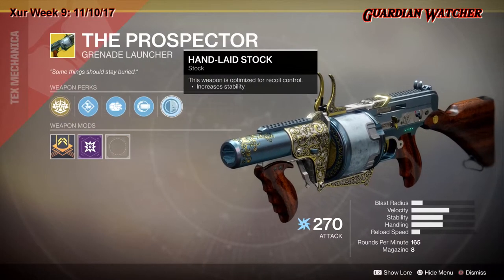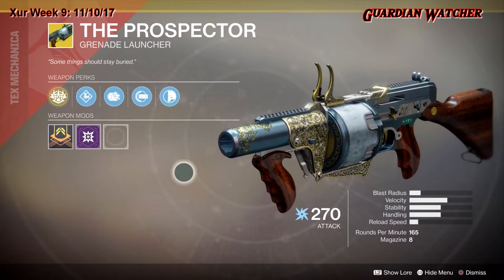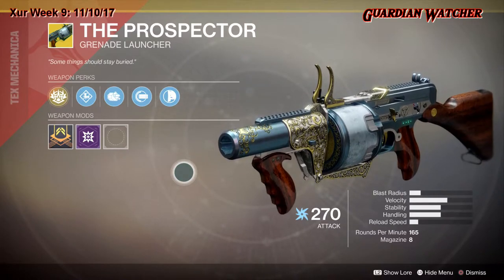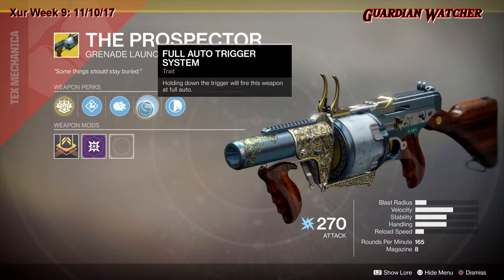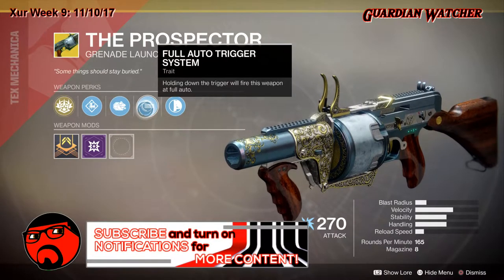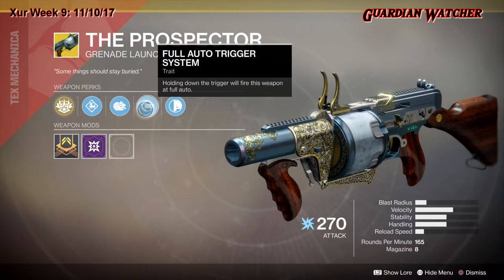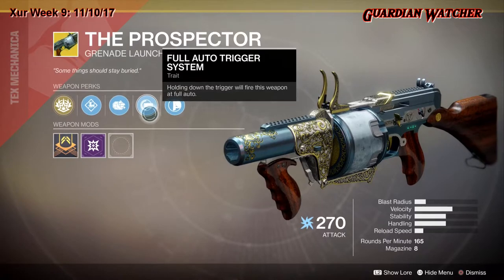It also has Handlaid Stock. Grenade launchers aren't in the best place in Destiny 2 right now, but just for the fact that it has full auto it's a little bit better. We're probably going to give this a Tier 2.5 in both PvE and PvP. It does have 8 rounds in the magazine. Also, Tess Everett has the ornament for it this week, so go ahead and grab that from her when you get to the Tower.